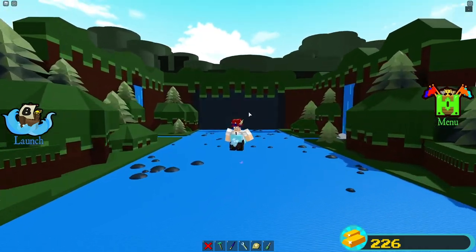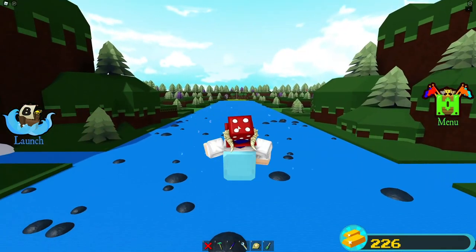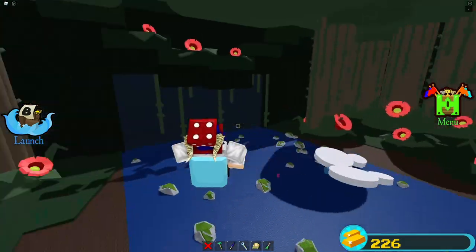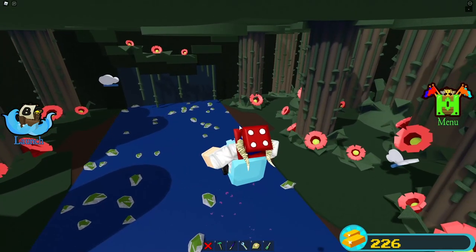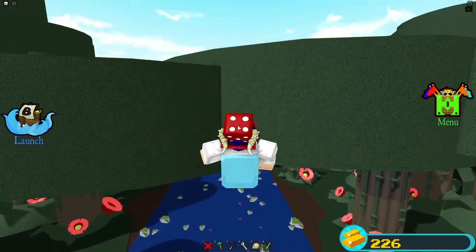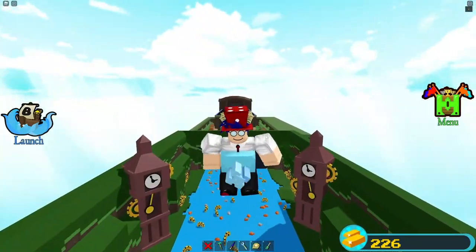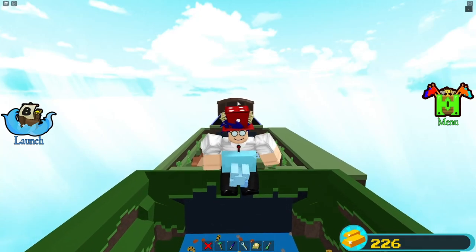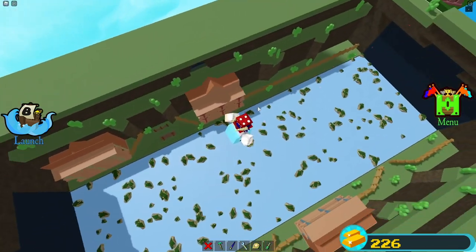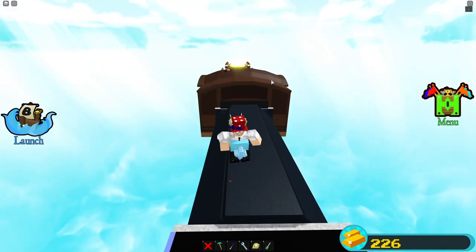We're going to fly into this wall. We'll fly through it and it shouldn't break. If it does break that means this is patched, but right now it works and this glitch has been in the game for a very long time. Once you go through that first black wall, all you have to do is fly up through the ceiling and you should be above the stages. Now just go straight back — make sure you're high enough to go over the bigger ones — and as you can see we are just flying over the stages to get to the end.